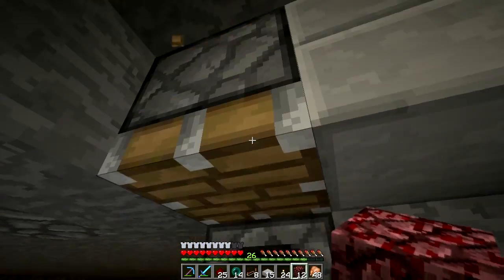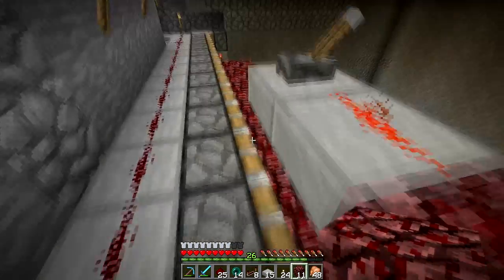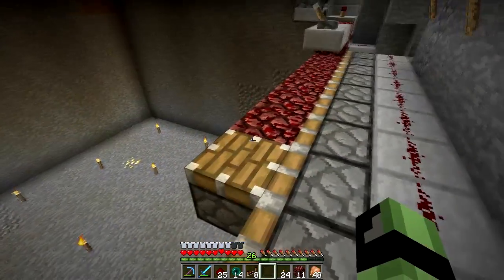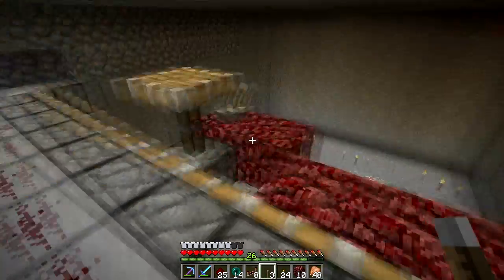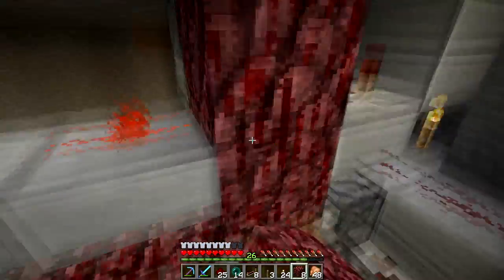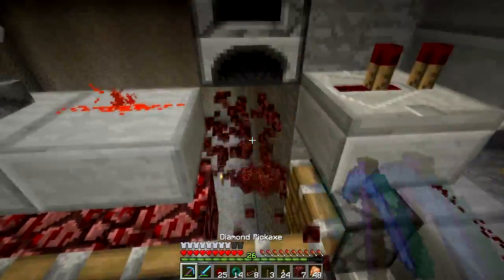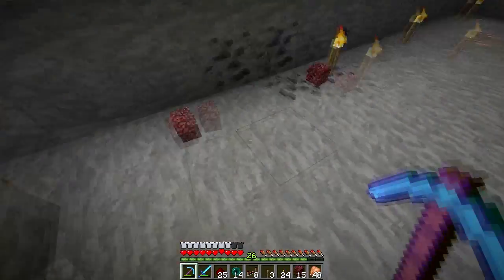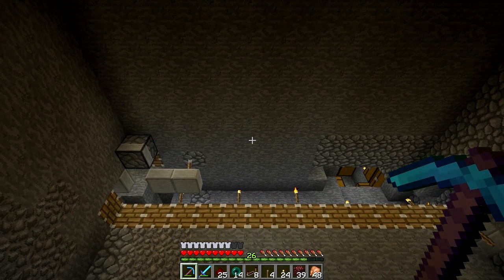As you can see, first this piston fires, then this one, then this one. Here I got a piston — this will block the netherrack so it can't go further. Then this piston will fire and push everything in that direction. This way all blocks in these 13 by 13 rooms can be filled up with silverfish blocks. And that's it for this room — I'll continue the same thing for all the other rooms.